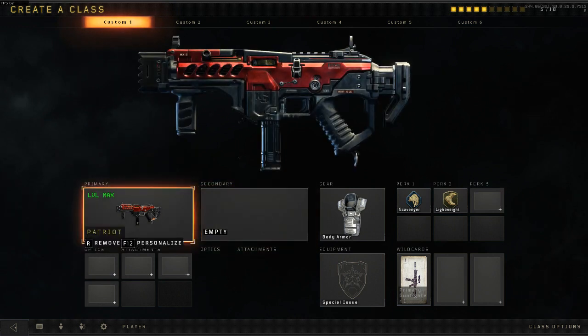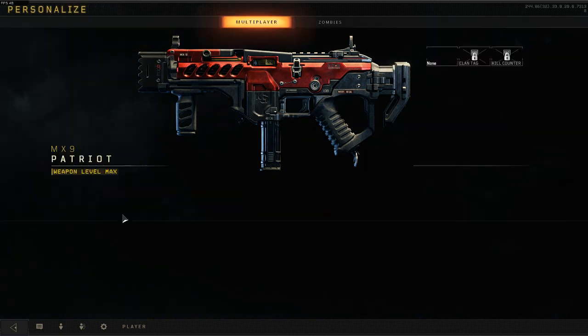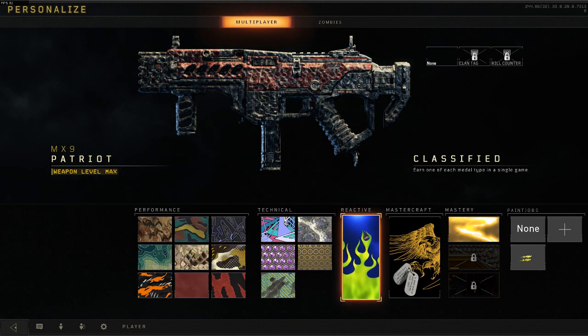The first thing you have to do is get the weapon variant Patriot on the MX9, which you get in the digital deluxe edition of the game. After that, you have to get the reactive camo,